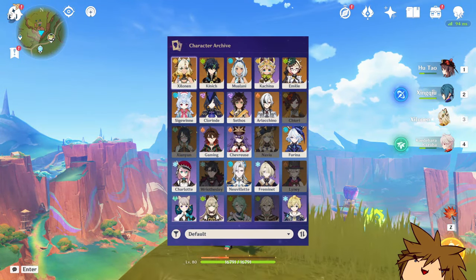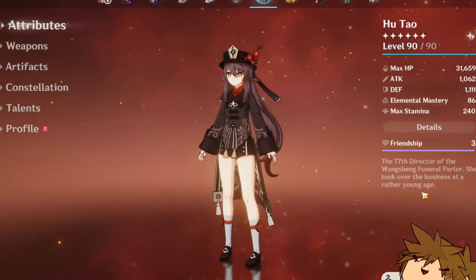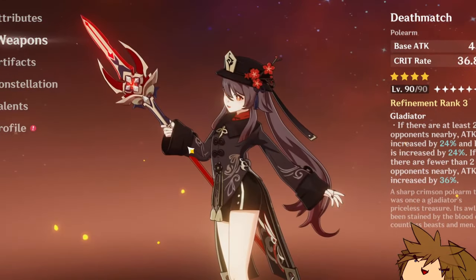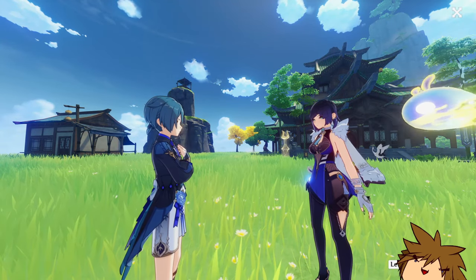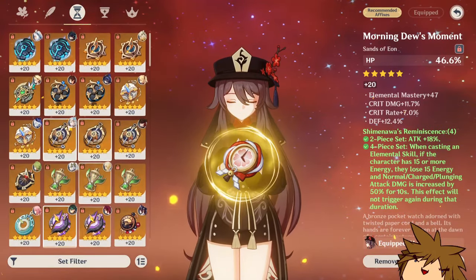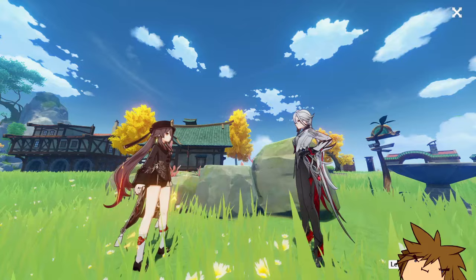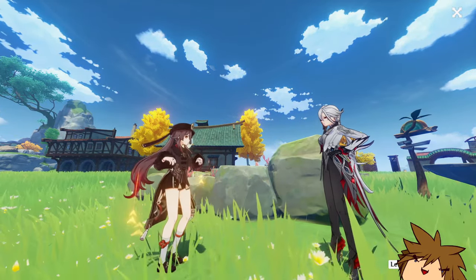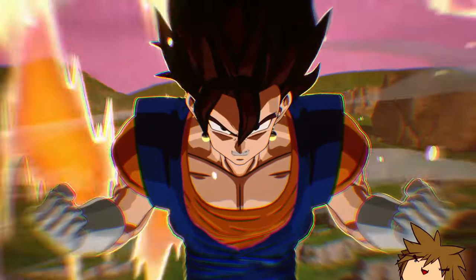In Genshin Impact, you have a collection of characters that do something similar to each other, but each character has their own unique way of playing and how to build those characters too. Some characters are similar in which some of their builds could be quite close to each other, and some characters differ much greatly. But in terms of this character, Hu Tao, she is actually quite similar to another character, Arlachino. And I was thinking, what if these two characters somehow met in the middle — a character that does the other character's things in their own kit.